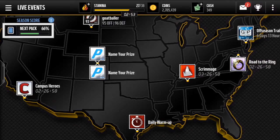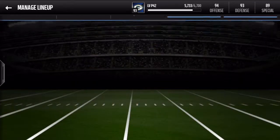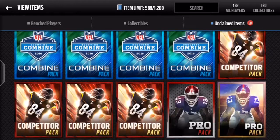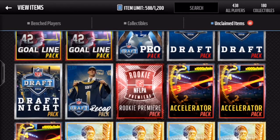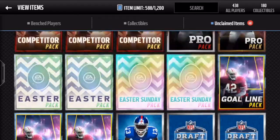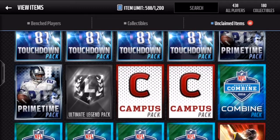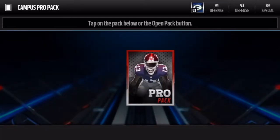Hey, what's going on guys, we are back to open up again — 21 packs, but this time it's going to be an assortment of some different packs. I'll give you a look at what we're going to be doing: primetime campus combine, two pro packs, the easter stuff, all this draft stuff, as well as a rookie premiere pack. So a pretty good variety of packs in this video, let's get into it. I'm going to start with the two pro packs.